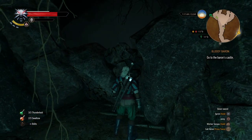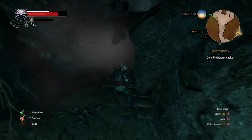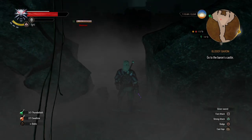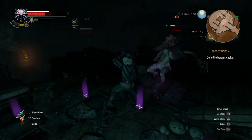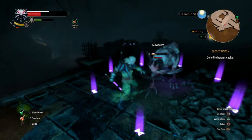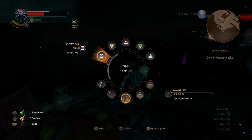I have a knack for lighting everything on fire in this game, so yeah I'm using the wrong sign there. You want to push this rock out of the way and then — I don't want to fully spoil the battle because it's pretty cool, you have to use your own tactics.